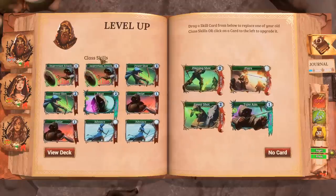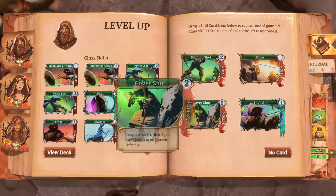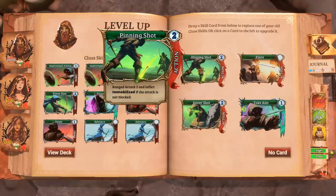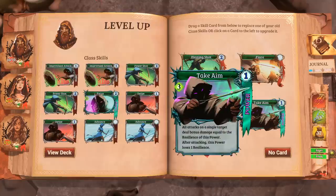Let's level up our final character. He can take Pinning Shot to immobilize enemies. I think Immobilize would have been strong on that last fight because a lot of the boss's damage was predicated on the ability to stay mobile — things like Running Shot. We've got Take Aim — all attacks on a single target deal bonus damage equal to the resilience of this power, losing one resilience after each attack.